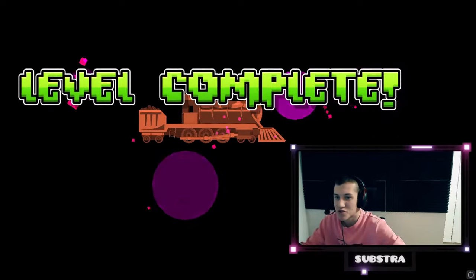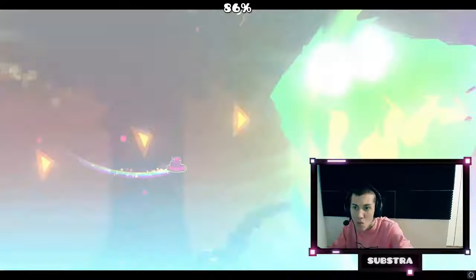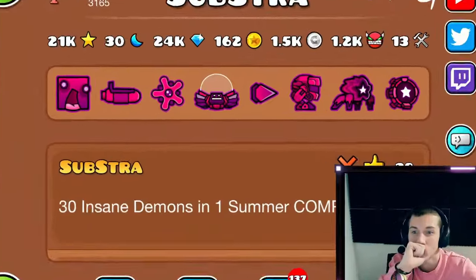I started by beating a weekly demon — without practice mode, of course. This is so hard to beat without practice mode. Then the daily level, no practice again, and I updated my icon set. As you can see in this video, I haven't touched the most important button of 2.2.